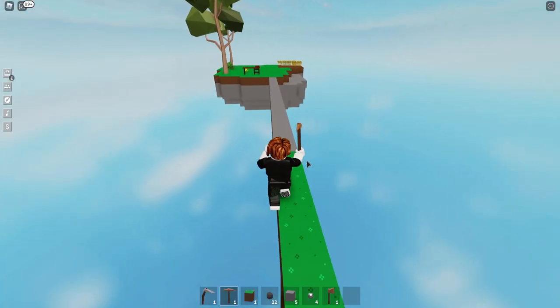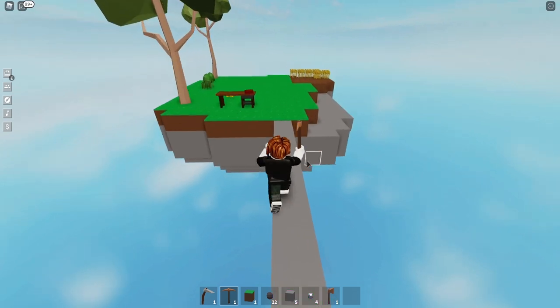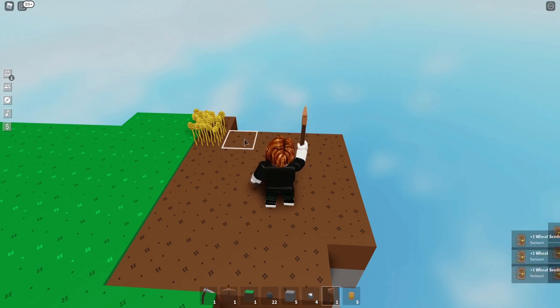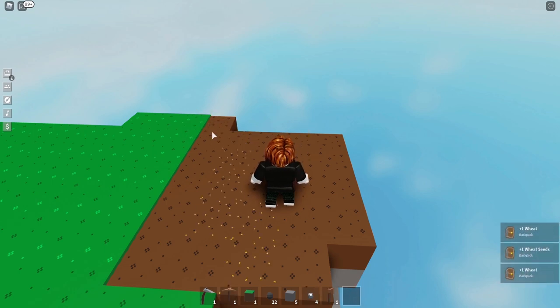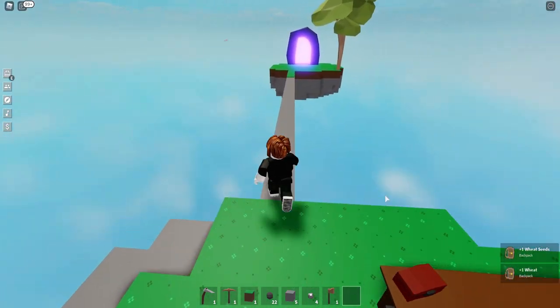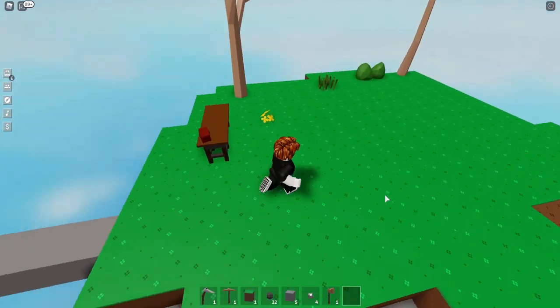I'm going to check my little wheat farm, see how it's going. We're also going to pick some berries if we have a chance — it looks like they're not ready yet. We're going to go and replant these guys. Sometimes you get a little extra wheat seeds, by the way. They're not ready yet, so we're going to go back.